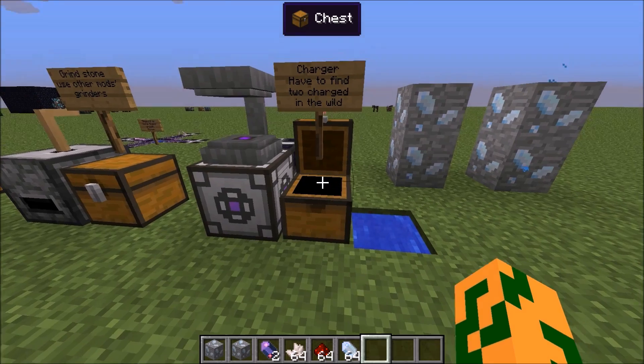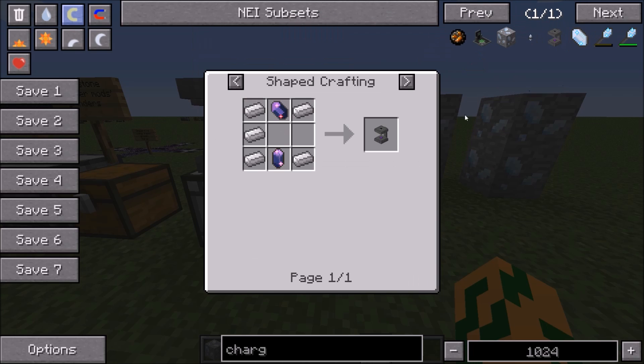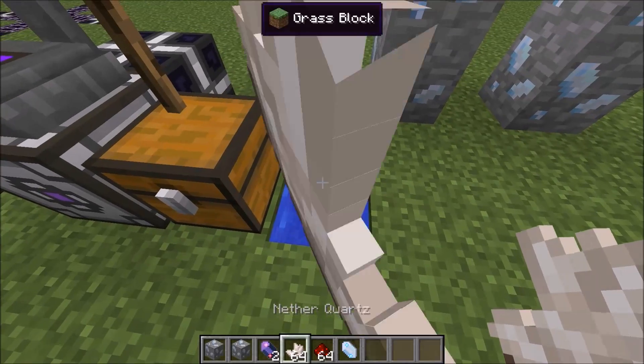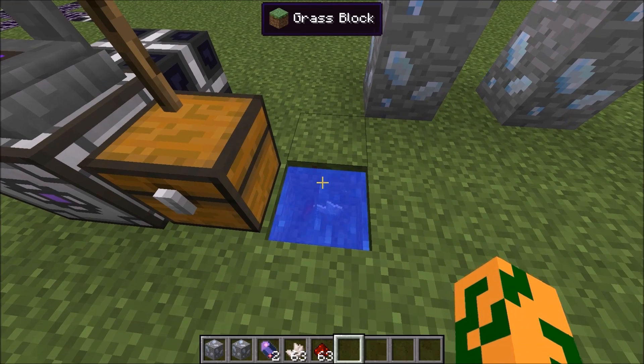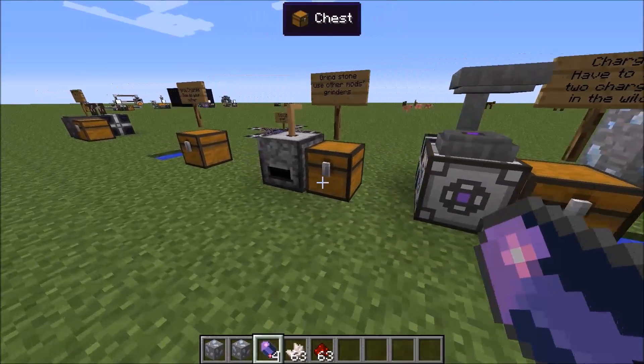So, once you make your charger — you can figure out how to do that because you have NEI installed — you actually can't make it yet because you need fluix crystals. You can't make the pure ones until you have the regular ones. First you make your charger out of these fluix crystals, which aren't pure. To make these fluix crystals, you need three things: nether quartz, redstone, and charged certus quartz. You only need to find one charged certus quartz. You throw the quartz, the redstone, and the charged quartz into the pool, and it makes two. Once you have that, you can make a charger.